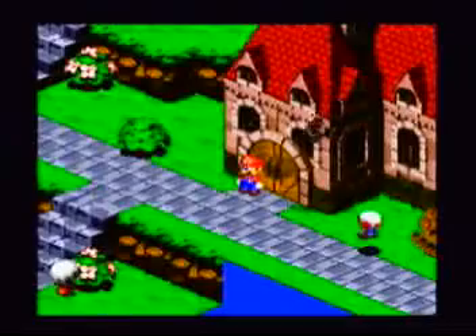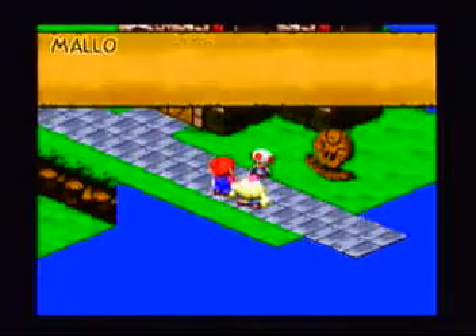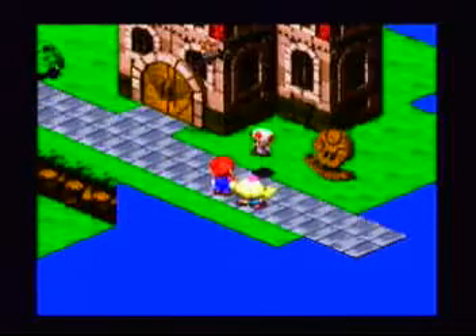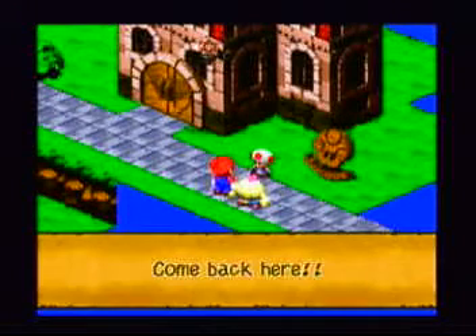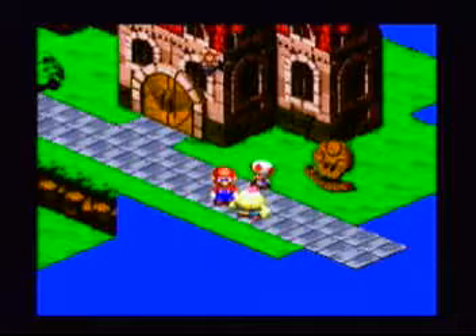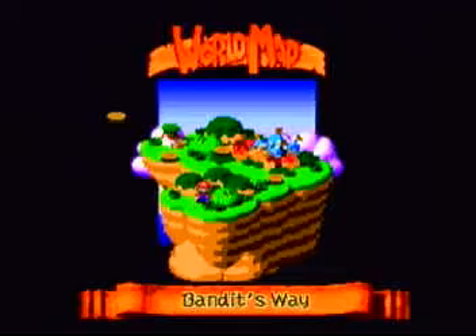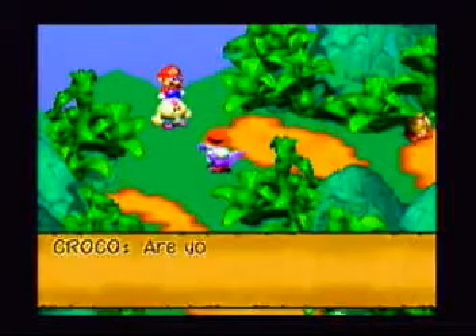You'll obtain a pick-me-up, which is kind of like a Phoenix Down or a Revive in other games. The facepalm of Nintendo — fainting. Mallow is magic. He's like a red mage in Final Fantasy. He does multiple attacks — healing attacks and damage attacks. So it's pretty helpful.